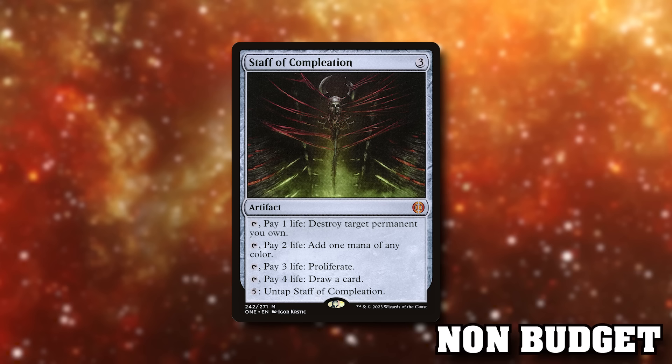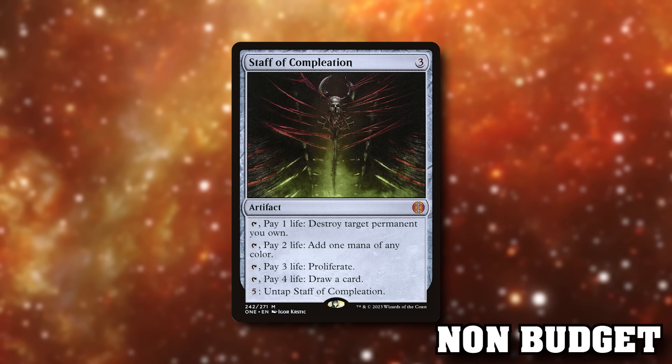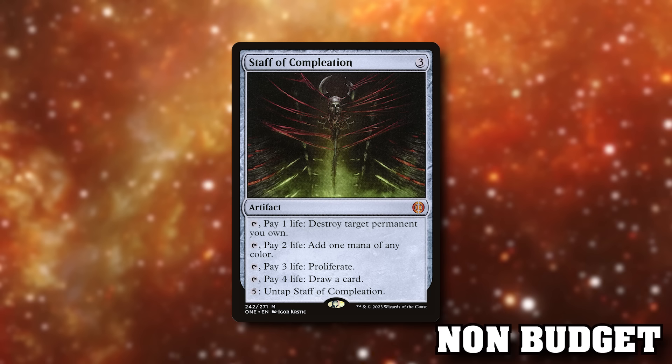Staff of Compleation is a card climbing in value — it was a jank bulk mythic on release but we're now trending upwards of $6. You pay one life to destroy target permanent you own. Pay two life and tap to add one mana of any colour — so it's a mana rock. Three life and tap to proliferate — that's the reason we're including it. Pay four life and tap to draw a card, and five mana untaps Staff of Compleation. It's a great mana outlet if you've got life to spare and it's an easy include for mana-fixing, drawing cards and proliferating.